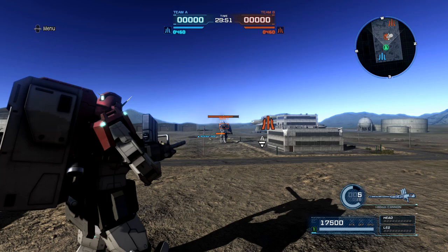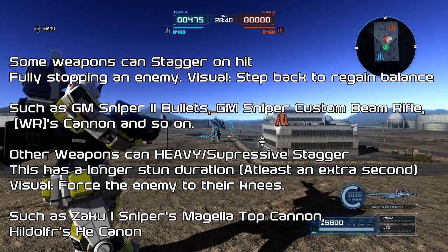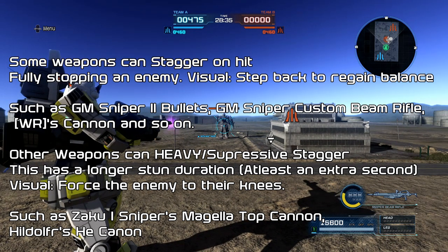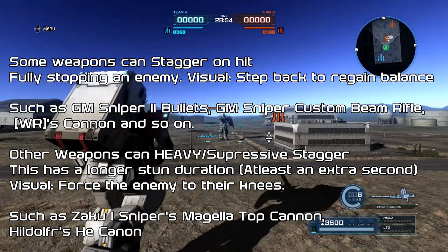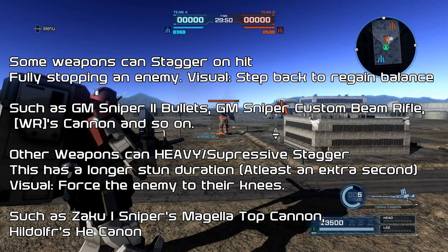Some weapons stagger on the initial shot, like the Ground Gundam Weapon Rack's cannon. It's really cool and very simple — you don't have to charge it, it does a nice amount of damage, and you're good. You can just boost, run, shoot, move — that's all you gotta worry about.